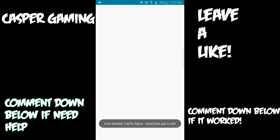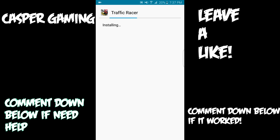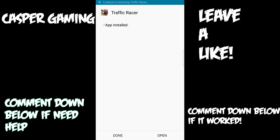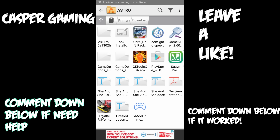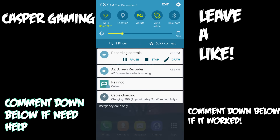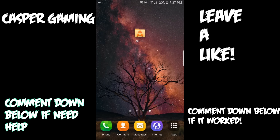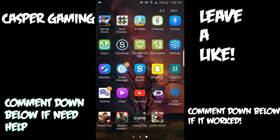You may see a security app like Lookout flagging it — don't worry about that. Go ahead and install the game; it may take one or two minutes depending on your phone. When you're done installing, click Done and exit out. It's gonna say Traffic Racer is riskware, but it's not — it won't harm your phone at all. Just click Close if you see that.